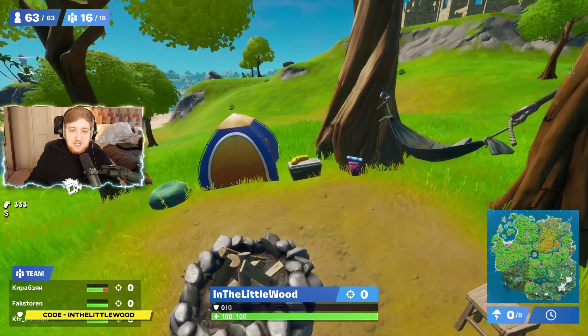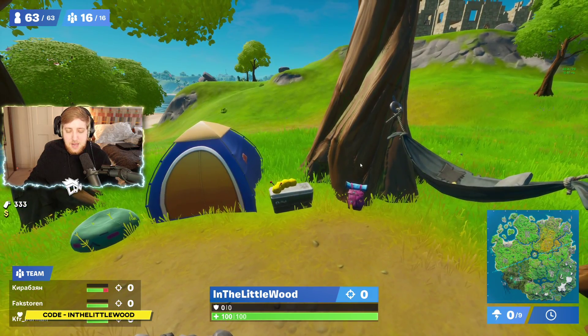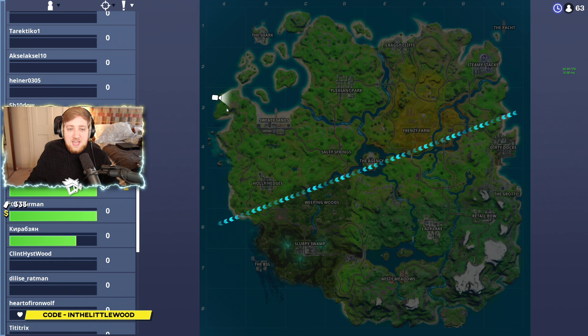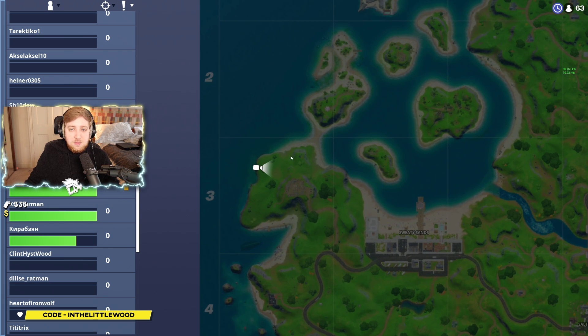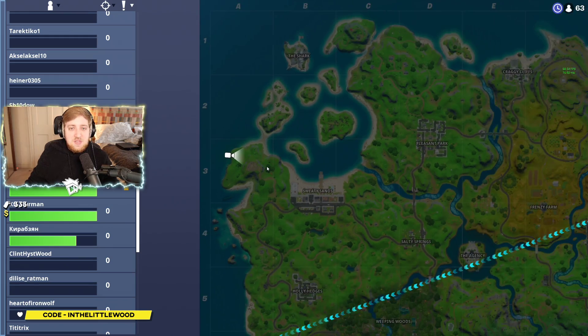Next campsite — as you can see, as usual, we've got beanbag, caterpillar and big bag. Sweaty Sands is just there; you want to go northwest and you're looking in the northern part of A3. Before you get to all these coastal islands, you're going past the little sort of museum broken fortress, and you're looking right about there. Nice and simple to find.